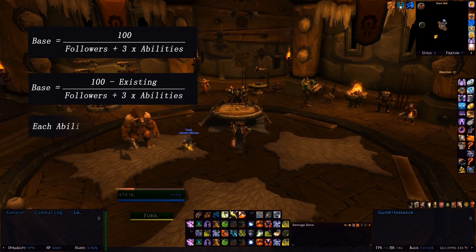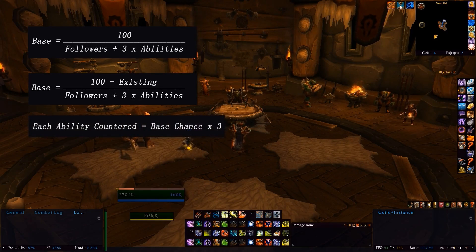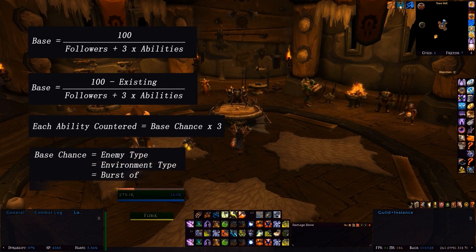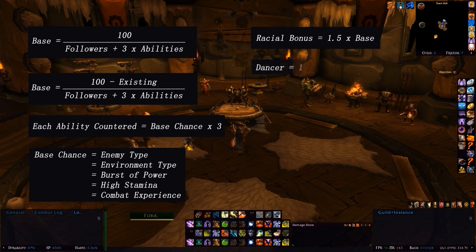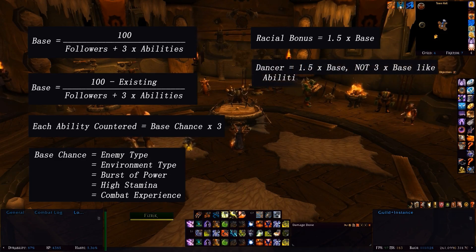When it comes to abilities, for each ability that's countered you get 3 times the base added to the total. Traits also use this base chance: countering the environment or enemy type, having High Stamina or Burst of Power, or Blook's specific trait Combat Experience will get 1 times the base as extra chance. Having a trait based around a friendly being on the mission — such as Death Fascination or Child of Draenor — gives an extra 1.5 times the base. Having the trait Dancer, which counters Danger Zones, also gives only 1.5 times the base, as opposed to an ability that counters Danger Zones which gives 3 times the base.